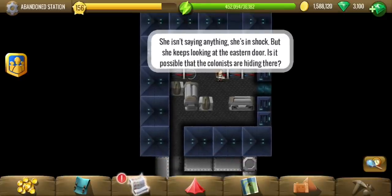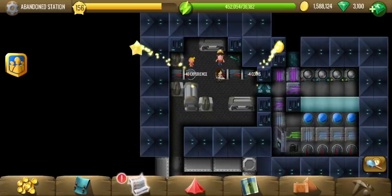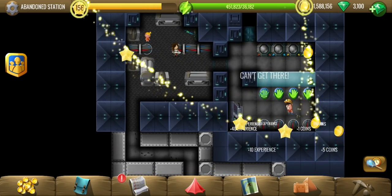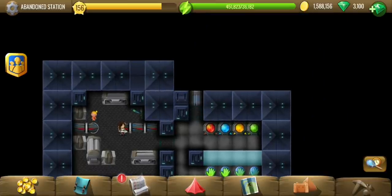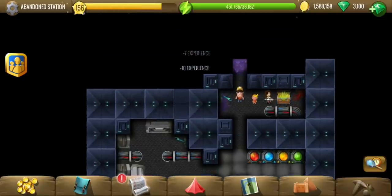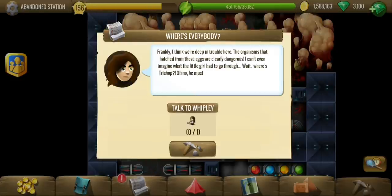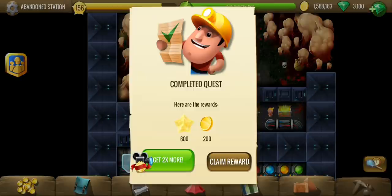She doesn't know where everybody is - she is in shock. But she looks at the stand over there, so something is wrong with that, let's find out. Probably some kind of secrets we have to activate - blue, green, yellow, and red is what I think it is. Doors after doors, we have ended up somewhere with dangerous organisms missing. So probably we are finding them in the next location.